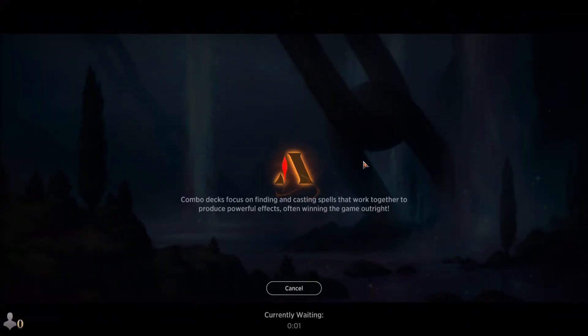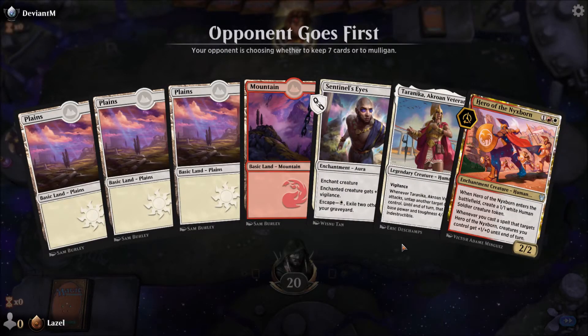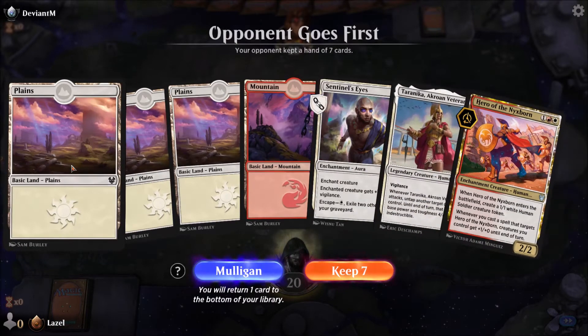Let's go for maybe a fourth win, we'll see. We have a Silver ranked player — okay, he goes first. I honestly think this hand isn't too bad because I'll be drawing, I have a lot of lands, and I have a nice three-drop. Let's give it a try. Of course I'm drawing another land.